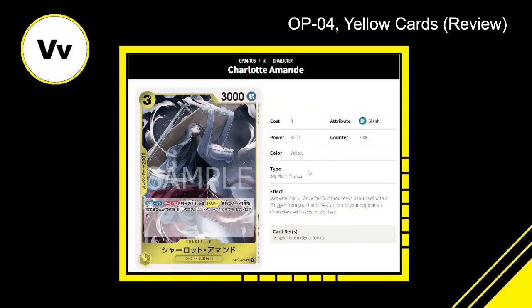Charlotte Amanda — three cost, 3000 power, 2000 counter, yellow Big Mom Pirates character. Activate main, once per turn: you may trash one card with a trigger from your hand to rest one of your opponent's characters with a cost of two or less. It looks like this is just a solid 2000 counter, three cost, 3000 power body. It doesn't have any trigger itself, but 2000 counter is good enough. I'm giving this a 7.5 out of 10.